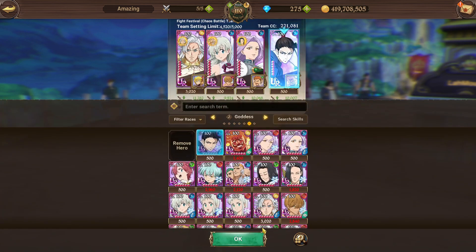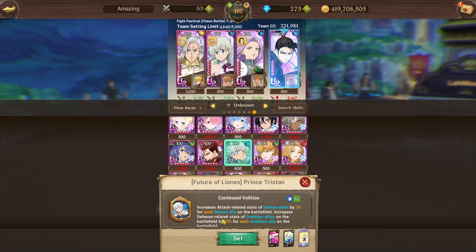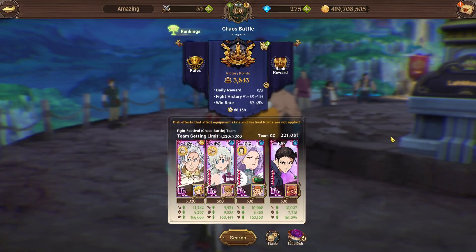As I mentioned, Tristan can be run instead of Nanashi — you get 45 defense-related stats, which is really nice. But honestly there isn't much variation with Goddess team; you'll mostly go with the standard variant. Let's move on to the next team.